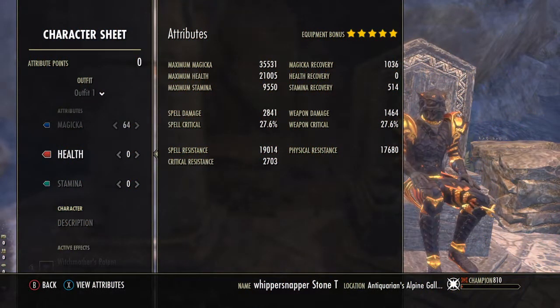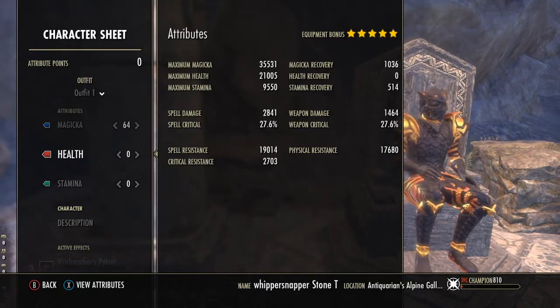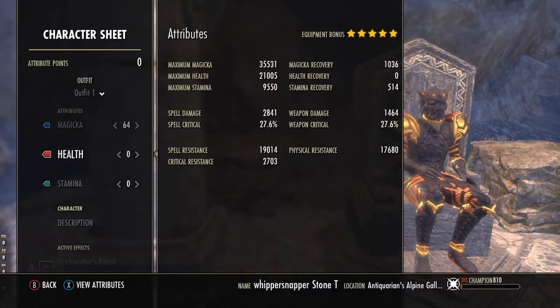Hello all and welcome to the channel. I am Masked Gaming and today I bring to you the Whippersnapper Magicka Dragon Knight PvP build as of the Stonethorn patch, which is currently in PTS and will be released on consoles in the coming weeks. A small disclaimer: there is no duelling footage this week due to lag and lack of good conditions to show you the best possible fighting this build can actually achieve. Magicka Dragon Knights are not my area of expertise, however this build was recommended by friends and viewers, so here it is.